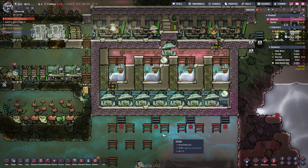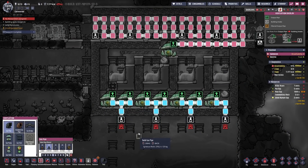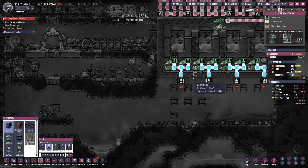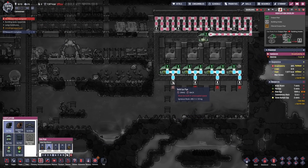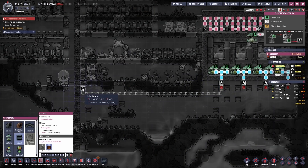Meanwhile, while the incubators are not running, we can place down the gas pipes for our oxygen for the base. We have 12 duplicants on this planetoid at the moment, so we need at least 1.2 kilograms a second. This is one pipe and a little bit of a second pipe, so let's run this like so and probably just drop the oxygen here.